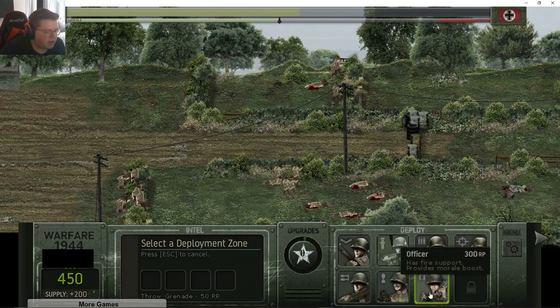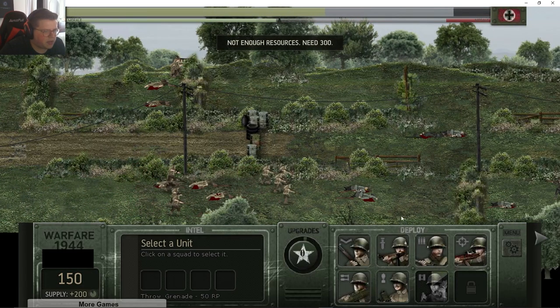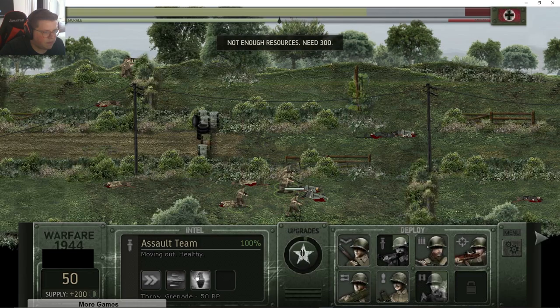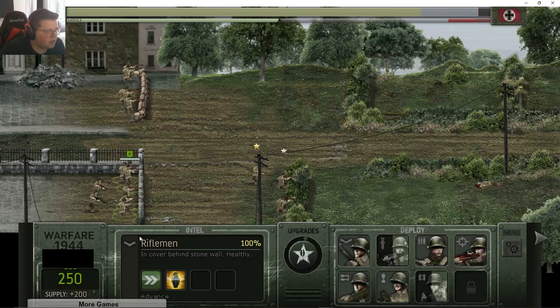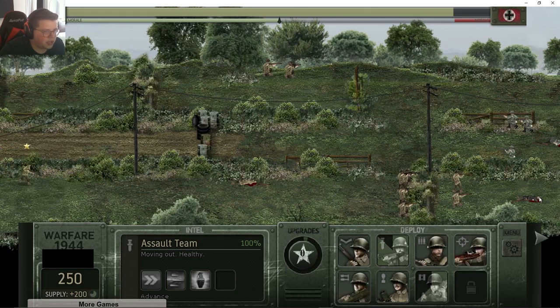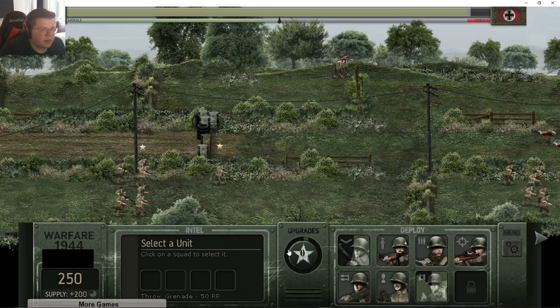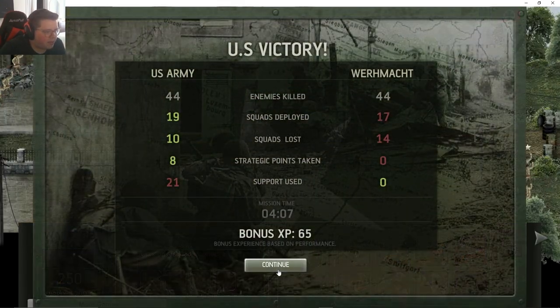I could send out an officer along with these guys so we can maybe call in a missile strike, but that's like 300 which is kind of nuts. Send out another assault team. You guys go ahead and move forward — why are all of you back here? Oh, is that why we've been bottlenecked? You guys can advance. Yep, there we go — enemy surrendered! I probably could have won a lot earlier if I'd noticed my guys clumping up in the back.